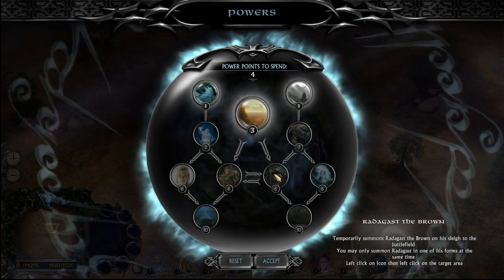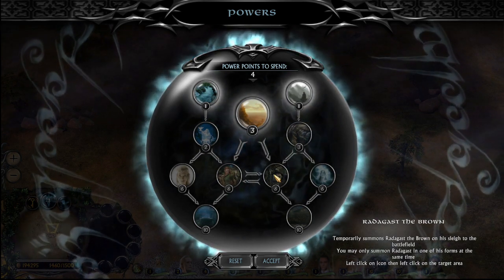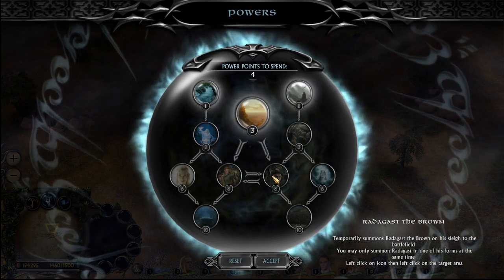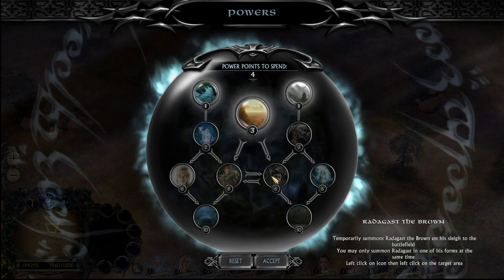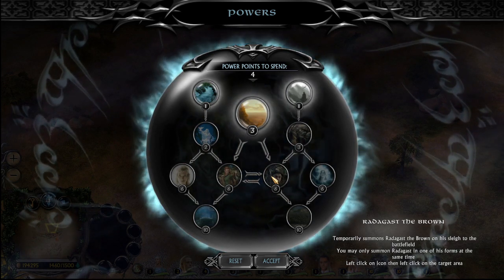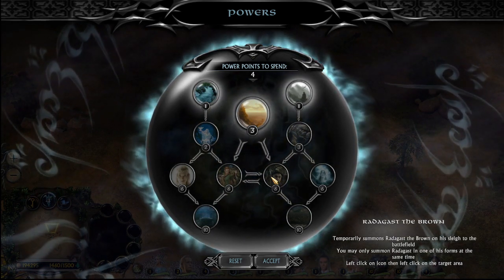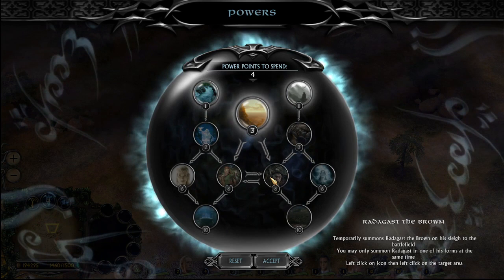And then Radagast the Brown has his three different forms, which means as long as the enemy knows you have Radagast, they have to keep guessing what they will need to worry about. Do they need to worry about him on foot with wizard blast? On his sleigh, which counts as a very powerful cavalry unit with very little slowdown? Or on his eagle, where if they don't have any archers he can just keep harassing the enemy army constantly? Plus his healing effect should not be forgotten about — it can be used potentially twice in his time on the battlefield. His existence is a constant disruption to the enemy, similar to Gandalf for the dwarves.